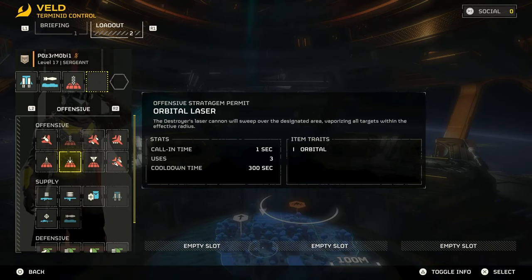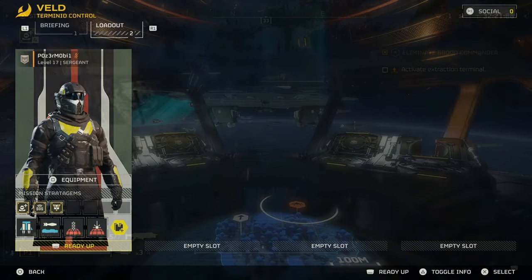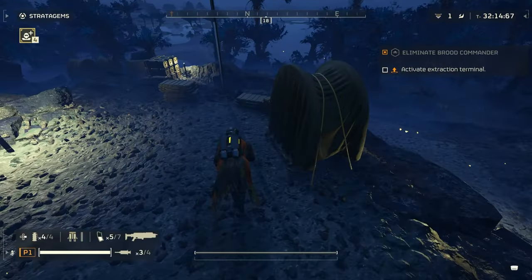Difficulty doesn't really matter here. Just throw on the jump pack and the anti-tank and head into a level. You've basically got two tries before you have to wait for your anti-tank cooldown, so go find yourself a wall of some kind.